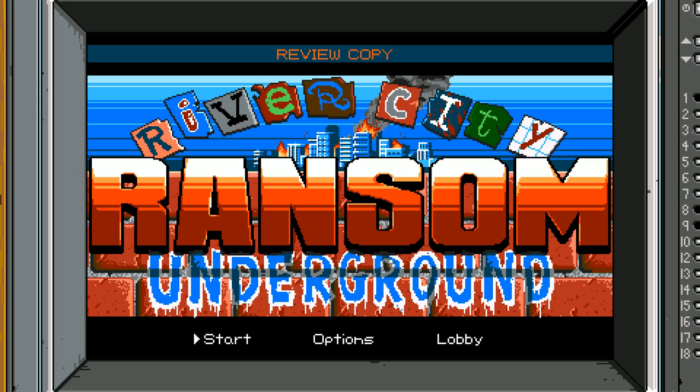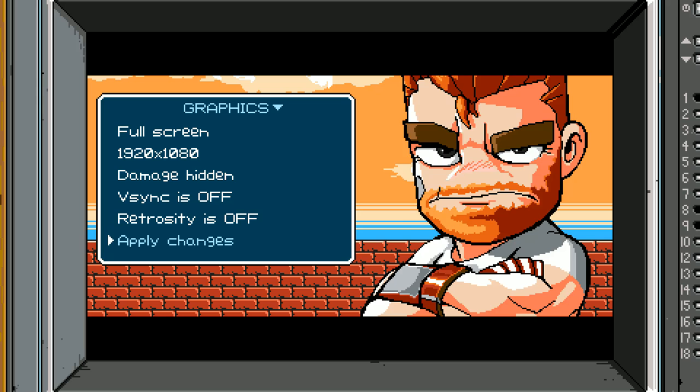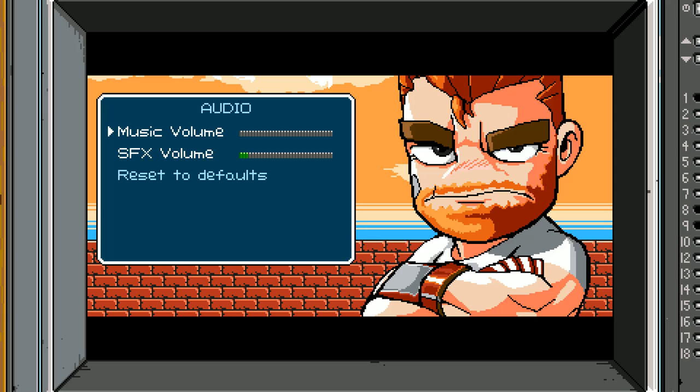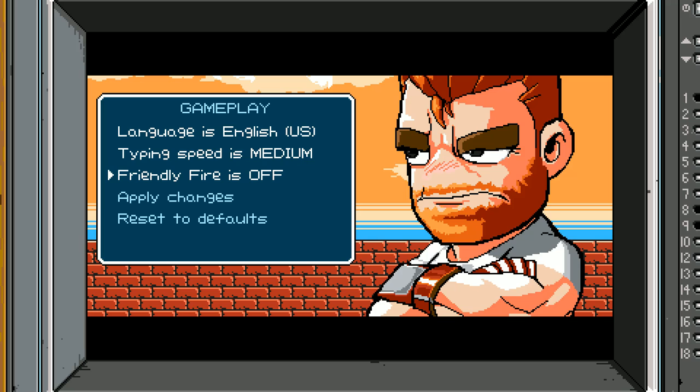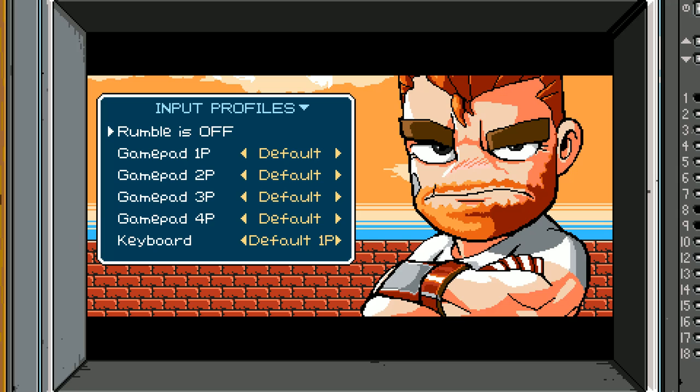I have no idea if any of that is going to be in this game because I just got it, but it'll be interesting to see. In the options menu, you've got graphics, full screen, screen resolution, damage — you can hide it if you want. V-sync is off, retro city is off, but you can toggle these as you like. I've got the music off for the sake of commentary and to prevent copyright issues. It supports up to four players, and the game recommends using a controller — I'm using the Xbox 360 controller right now.